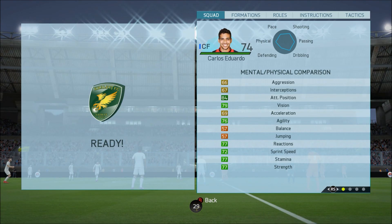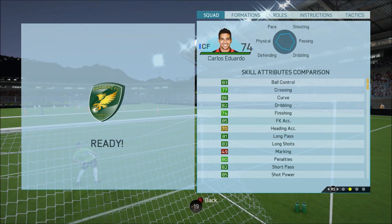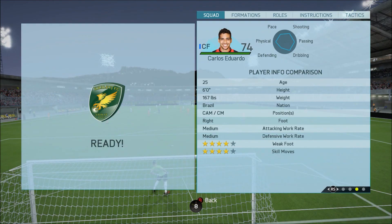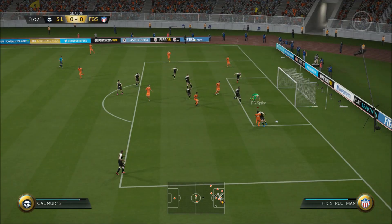Mental and physical attributes are pretty average, nothing spectacular there. His balance is really really low - that is ridiculously low for someone who's a dribbling player. Skill attributes look absolutely amazing, greens pretty much across the board. Dribbling pretty decent, free kick accuracy, long shots - all the things you'd expect from Carlos Eduardo are all there. He can play CAM or center mid, he's got medium medium work rates which was a little bit of a concern but nothing too serious.